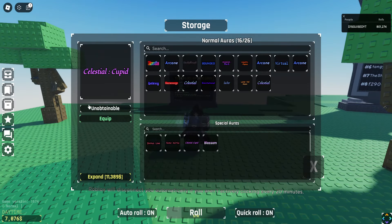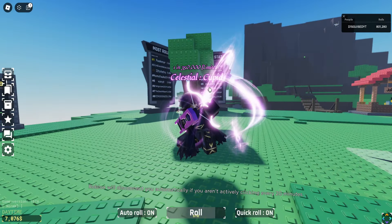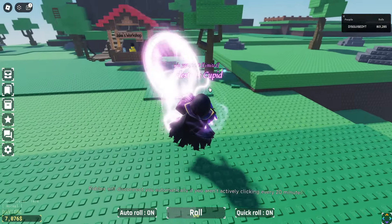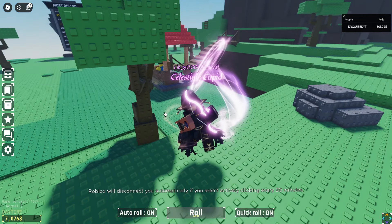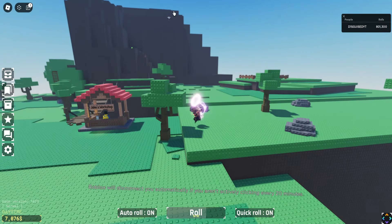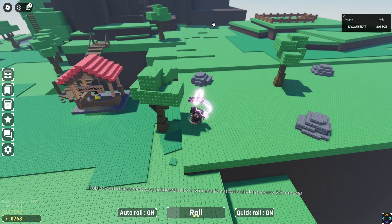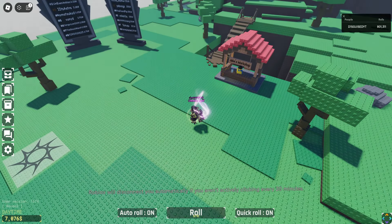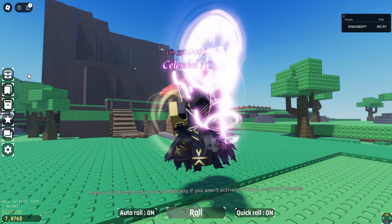Next up, we have Celestial Cupid, which is also a very nice aura. I think it's basically just a slight upgrade from the basic Celestial — it looks really clean, I love the colors and the glow. How cool would it be if you got an arrow rain ability with this aura where you press X and rain arrows, kind of like the Impeached ability? It is a limited ability, so I think it would be very much worth it to add that.